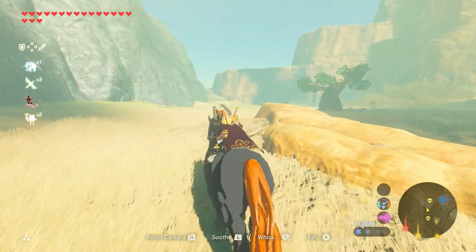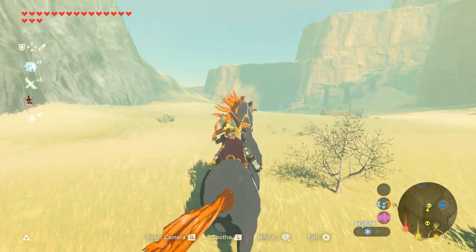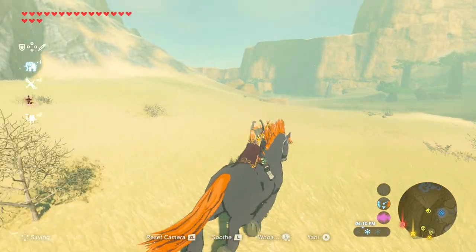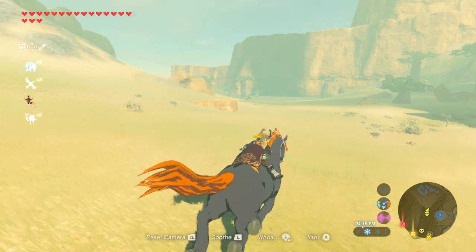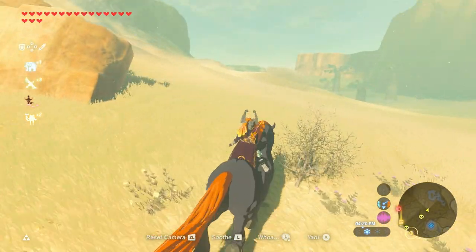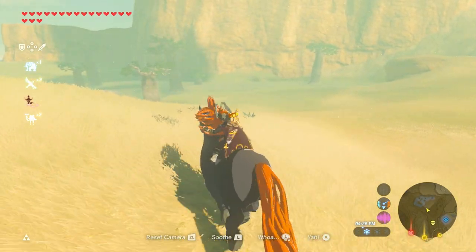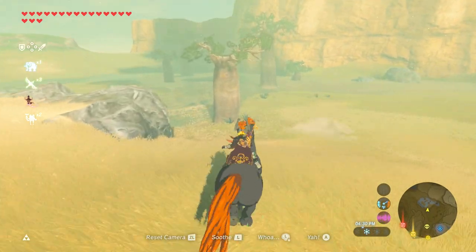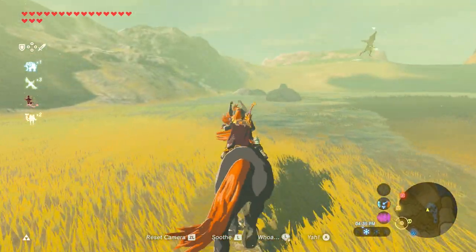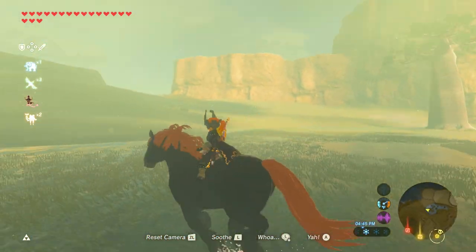Pumpkin's not happy. I didn't even realize I didn't have Mipha's Grace when I was fighting that Lynel, but I don't think that Lynel actually even touched us once. Well, Daruk's protection helped. I'm just soothing constantly because Pumpkin doesn't seem very happy. Alright, we're getting close — I'm gonna have to swing a left turn up here. After this, I think we're gonna go shrine hunting. I'm getting pretty close to the point where I just want to go storm the castle, now that we have all four Divine Beasts.